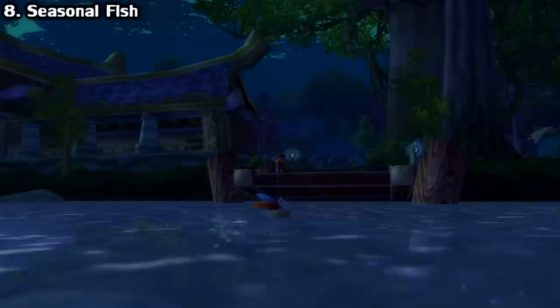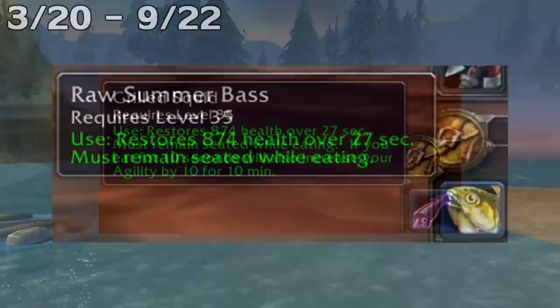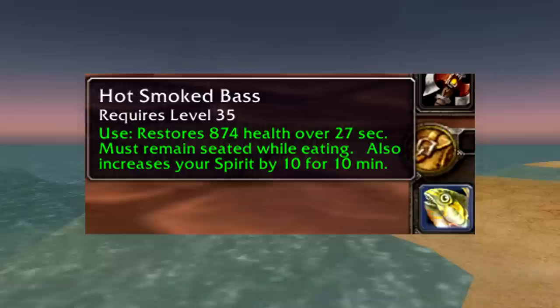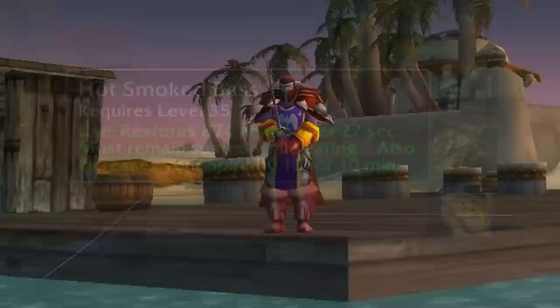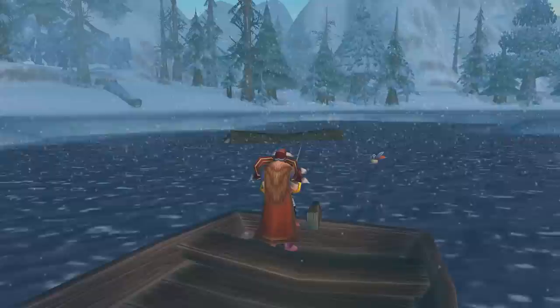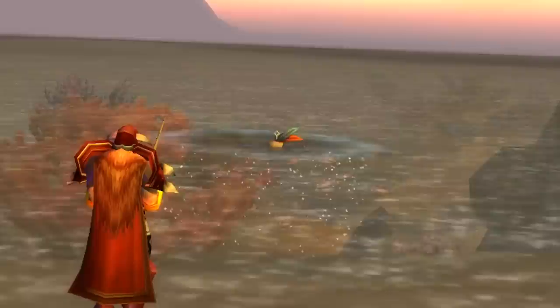For any fishers out there, in Classic there exist two seasonal fish. The Winter Squid, which can only be caught between September 23rd and March 19th, and the Summer Bass, which you can get from March 20th to September 22nd. The Winter Squid is the more sought after one, since it's used for the Grilled Squid consumable, which is the best agility food. The Bass is used for spirit, which is still handy mainly for priests who want to save some gold, though there are some better options for spirit food. For gold making, make sure you pay attention to when these are on and off-season — you can make extra gold by selling off-season fish. Classic launches on August 27th, so you'll have less than a month to catch the Summer Bass, and once September 23rd rolls around it'll be unavailable for six months, which may be an opportunity to score some easy gold.